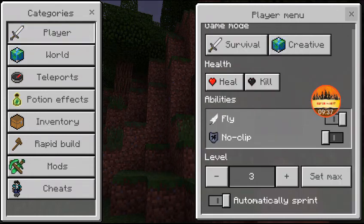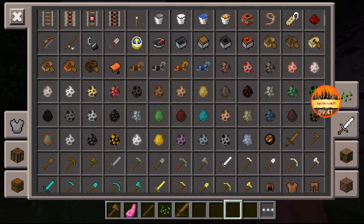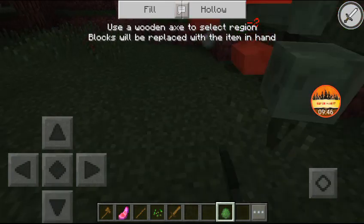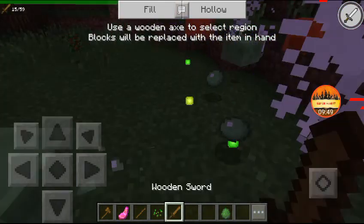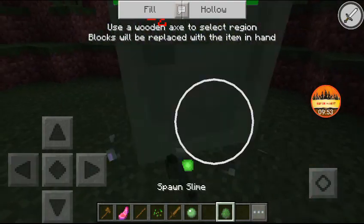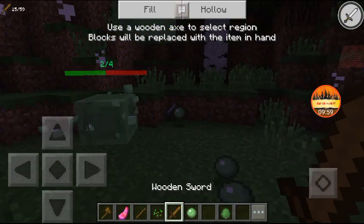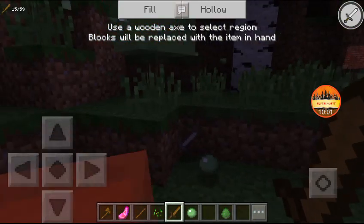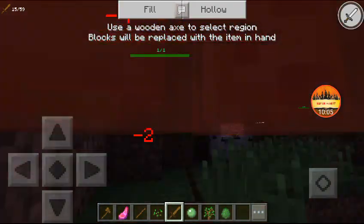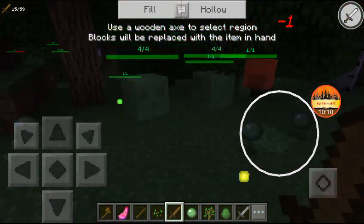Let me show you what Kill Aura does with mobs. I killed a slime without even targeting it — I'm not tapping or hitting anything, my split controls aren't on, and it's still killing them automatically. It's really overpowered.